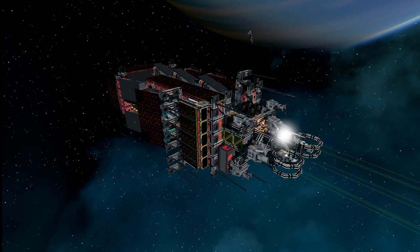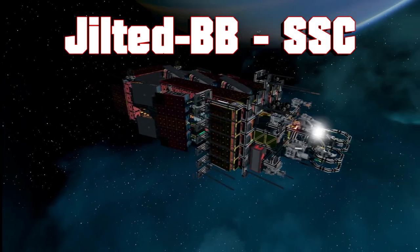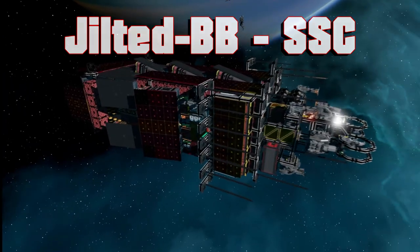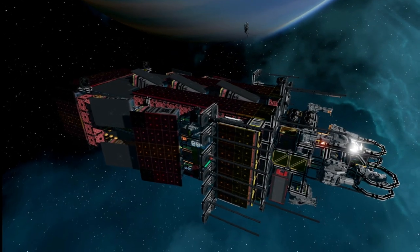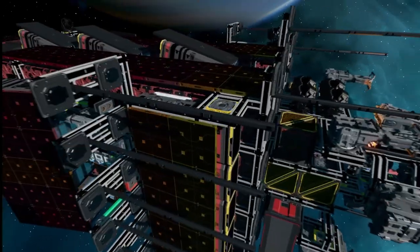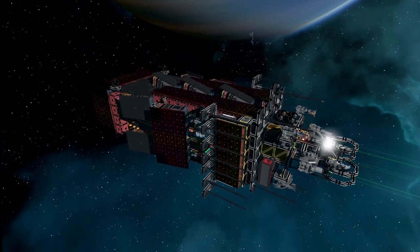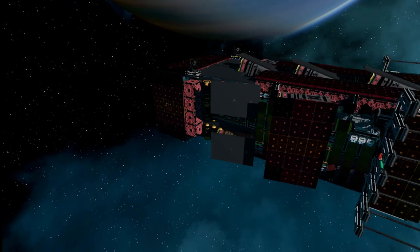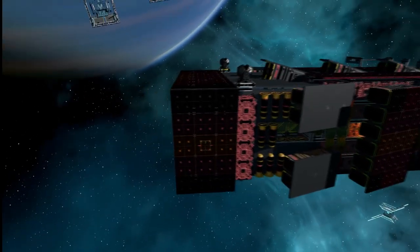Hello guys, welcome aboard to another Starbase ship showcase. Today I'll be showcasing the Jilted BB made by Biospug over at the SSC. This is an incredible little ship with a very interesting design, as I'm sure you can see. We've got solar panels all over the exterior, and this video is going to be a real treat because this ship has an incredible amount of YOLO — it is the craziest ship when it comes to YOLO that I've seen so far. Let's start at the back and work our way to the front.